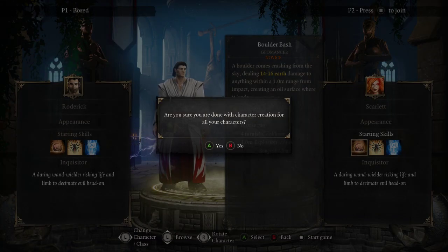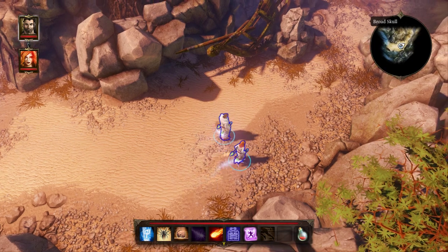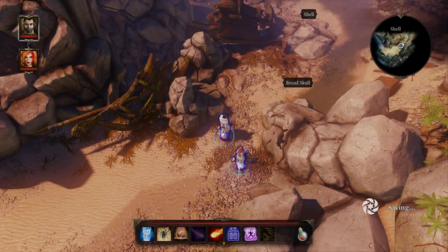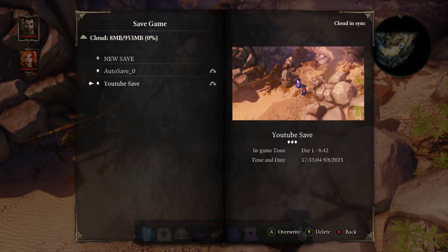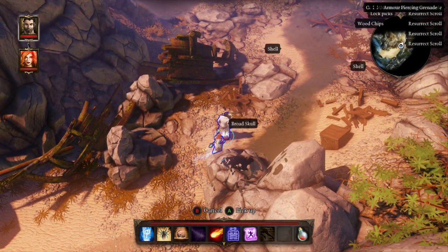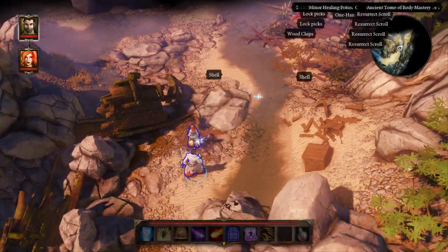I'm going to skip the opening cutscene because I've seen it umpteen jillion times. If you want to see it, go watch someone else's playthrough. And here we are — I am using console controls for a reason. I do plan on switching back and forth to PC controls, but due to my unfortunate disability I am not able to use a mouse right now because my arm would be all over the place.